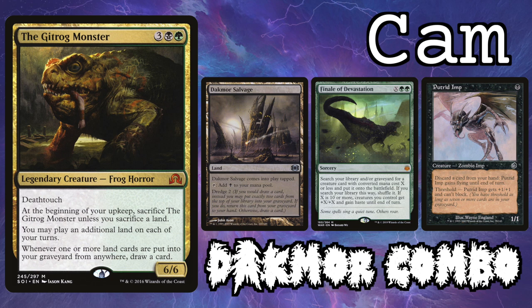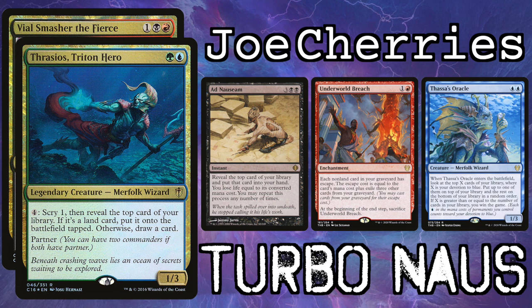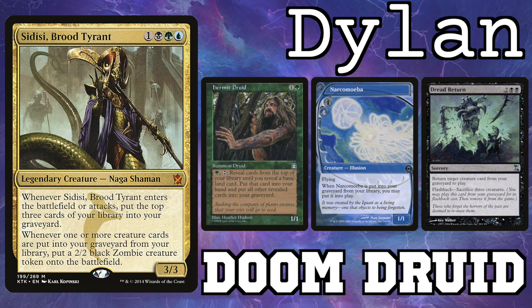We have Cam on the Gitrog Monster. Joe Cherries is playing Ikra Krom — they normally play Thrasios Vile Smasher, but we suggested the Krom version because Krom is kind of like Frankenstein and it's spooky. I'm playing Sidisi and BZ is playing Caridor.